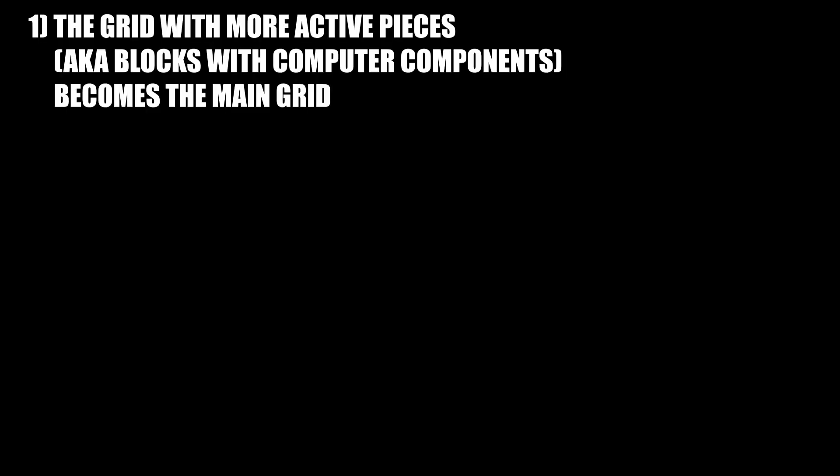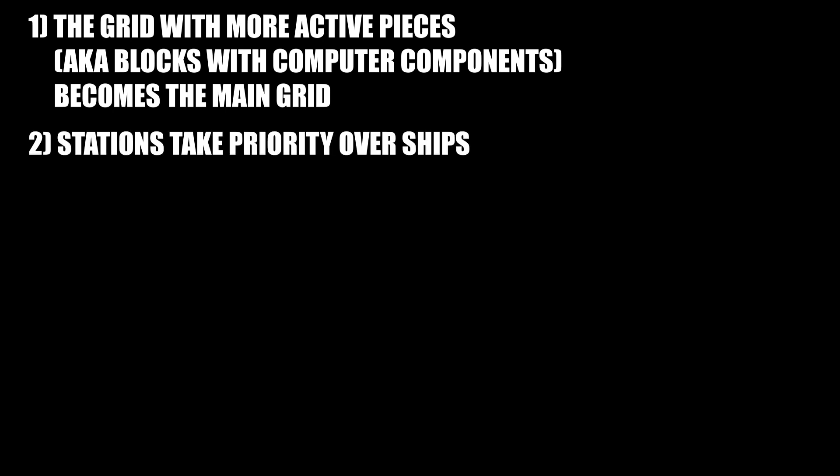There are several rules with merges. One: the grid with more active pieces — a.k.a. blocks with computers — will become the main grid. The owner of that grid is the new grid owner. Two: stations take priority over ships.